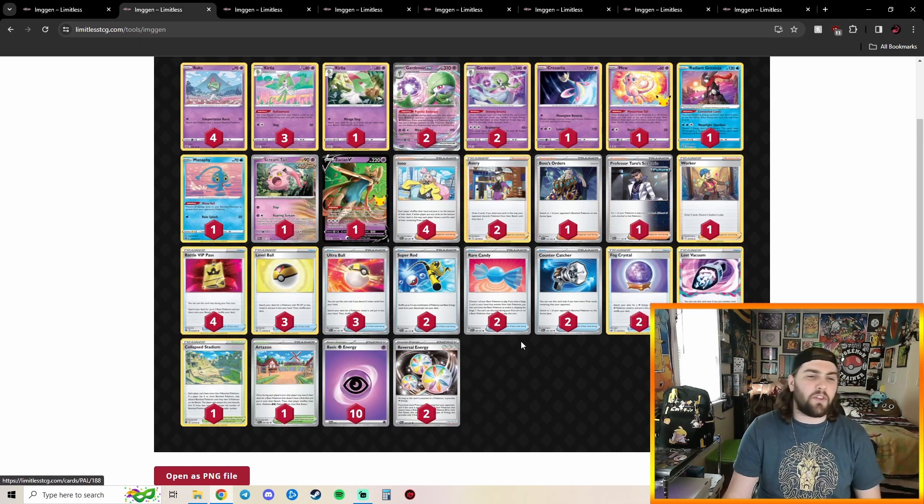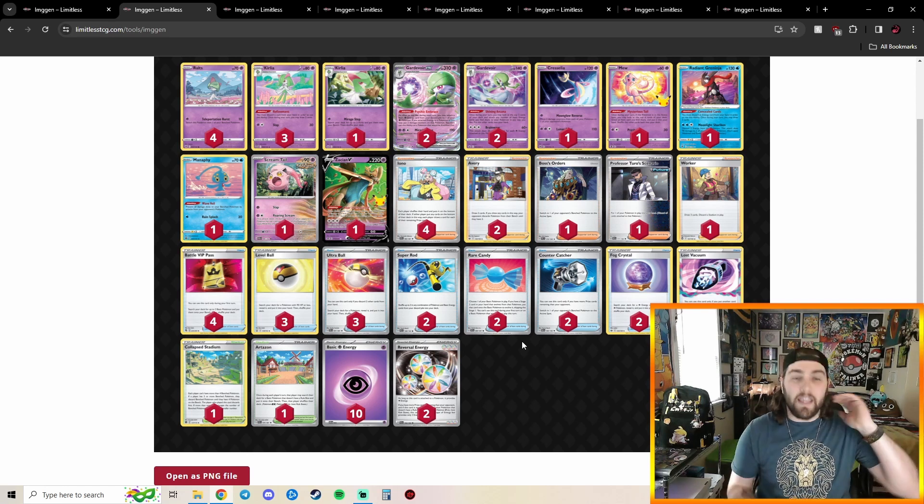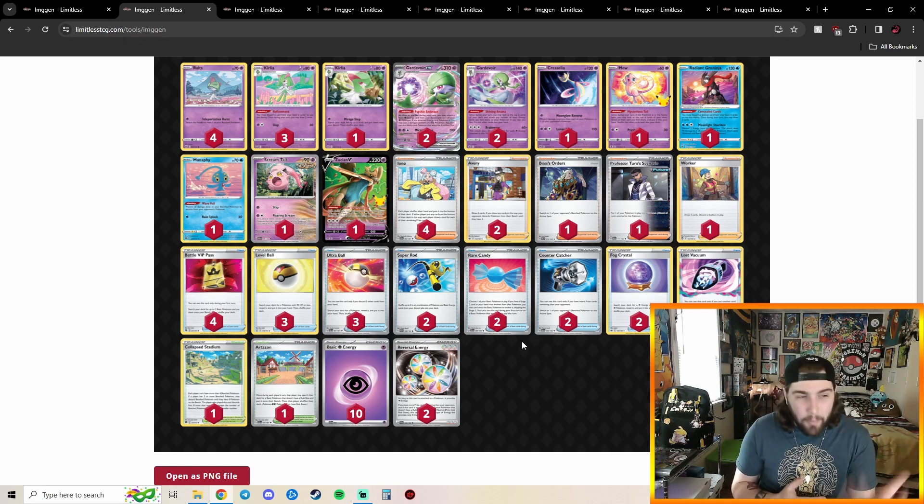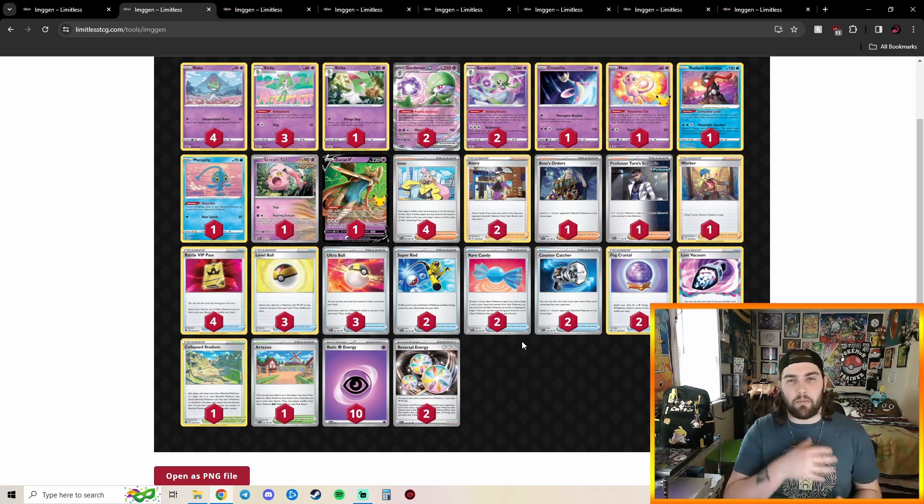Going into our 7th place deck, we got our second Gardevoir EX deck. This one is playing Screamtail but decided to not play Jirachi, because maybe they didn't think Lost Zone was going to be that popular. Jirachi is one of those cards where if Lost Box isn't going to be very popular, or you don't think you have a bad matchup against it, or if you just try to dodge the Lost Box decks, then not playing Jirachi in Gardevoir does make sense.